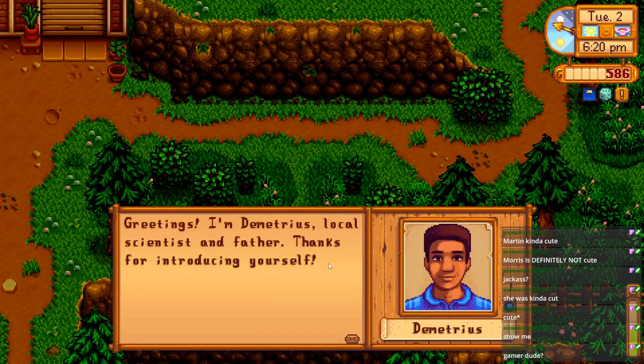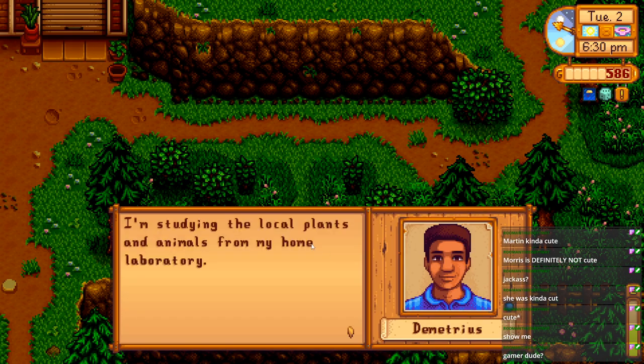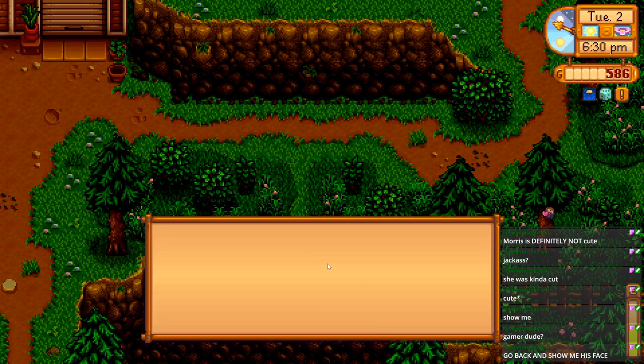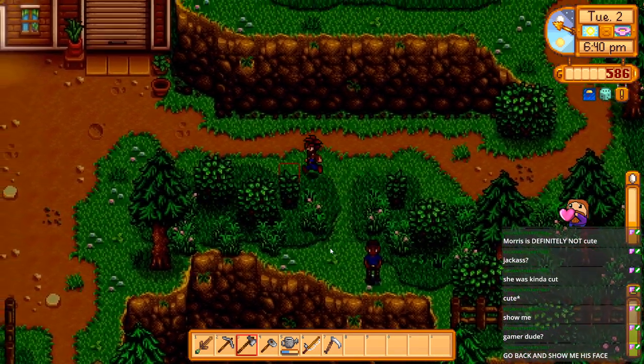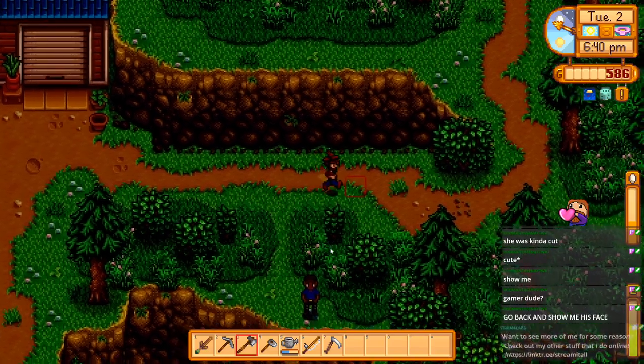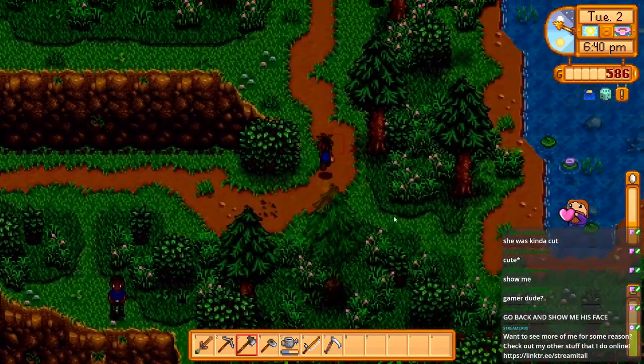This is Noodle's favorite character - Sebastian! She just yelled in the background. Sebastian just kind of chills in his room all day programming - very emo, gamer dude. 'Greetings, I'm Demetrius - local scientist and father. Thanks for introducing yourself.' She's still complaining about the trash can.